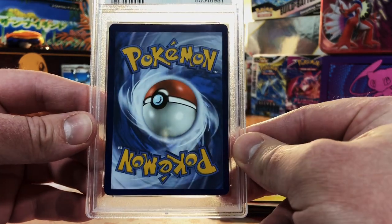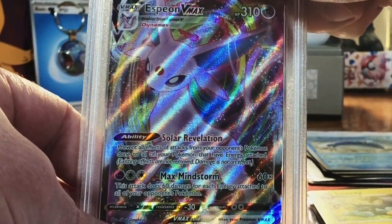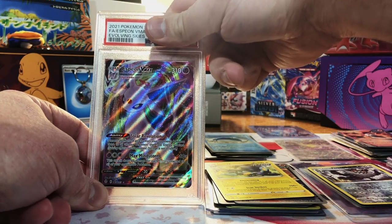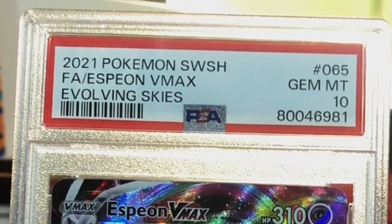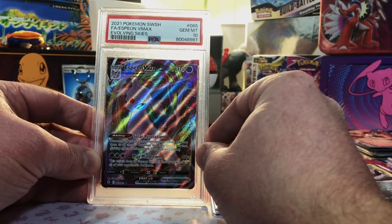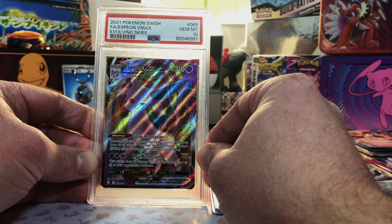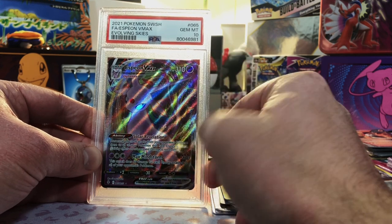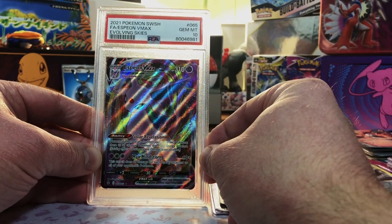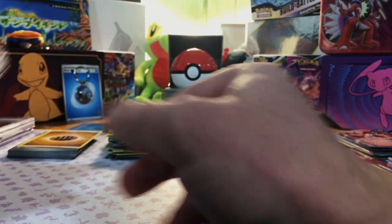Now let's check out what this PSA slab is. The back is very off-center. It's an Espeon VMAX Full Art from Evolving Skies — very off-center. I'm going to guess an 8 on that. Wait — it's a 10?! A PSA 10?! I'm not going to complain if it registered a PSA 10. Centering is way off on both sides, but everything else looks pristine. Gem Mint 10 Espeon VMAX from Evolving Skies — I will not complain about that.